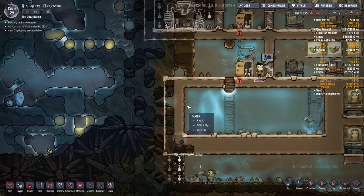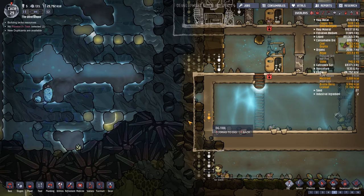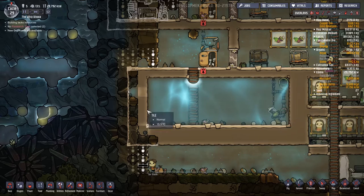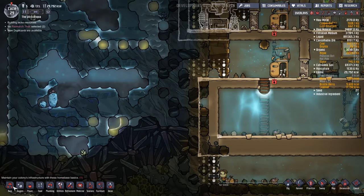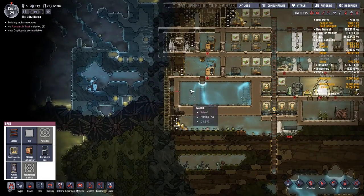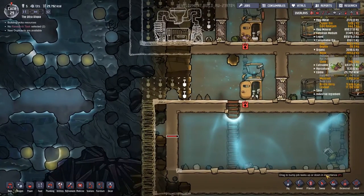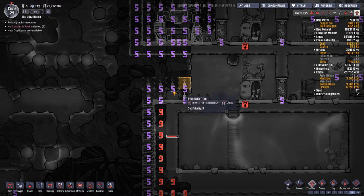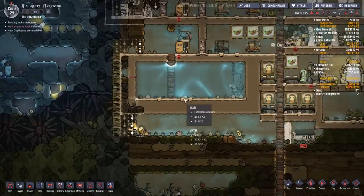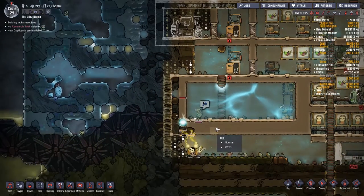My big concern right now is this tile right here. The problem is the fact that it's a single tile trying to hold back all this water, so that's going to be a big problem. If I kind of go down like this, this should get people working on it. What I'm going to do now is disable the auto repair because whilst it is great that they go around and auto repair this stuff, I would like them to actually fix the problem first. We must treat the cause rather than the symptoms.